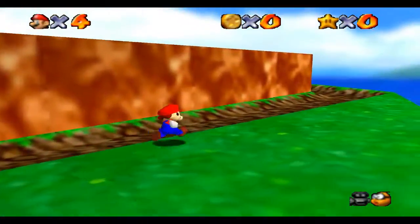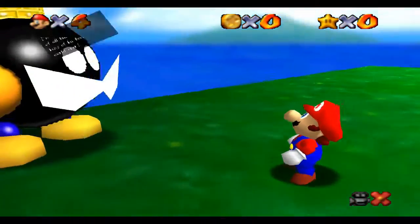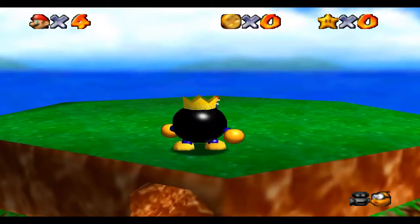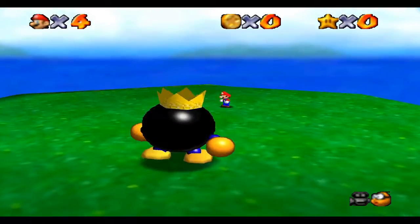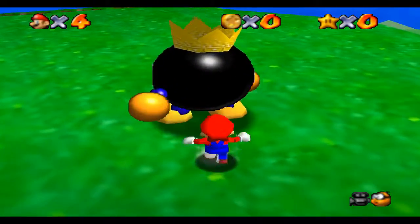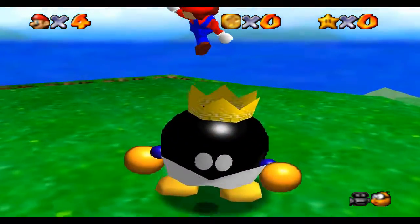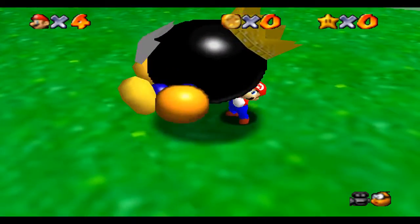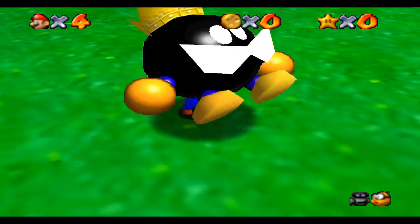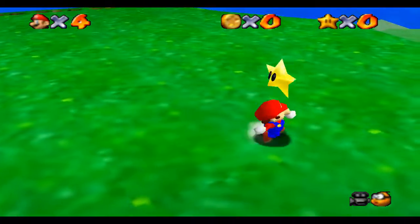Right now we're fighting King Bob-omb — I always say 'Ba-mom,' it's how I always said it as a kid. I also switched the inputs over to WASD because I'm left-handed, and so just the arrow keys would be a whole lot worse. Oh, I pressed the wrong button — grab him! There we go, we grabbed him. I just gotta do that two more times. This fight is actually really easy — you just gotta jump over him, you just gotta know the secret. And there we go, he's dead.